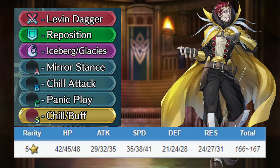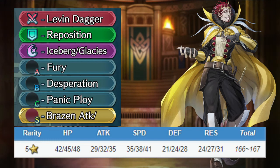Keep his weapon, give him Reposition for the assist, and keep his special or give him Night Sky. For a supportive build, give him Mirror Stance for the A slot, keep his B and C skills, and give him another Chill skill or a buff for the seal. For a more aggressive build, give him Fury for the A slot, swap his B skill for Desperation, keep his C skill, and for the seal give him an Attack Brazen skill for more damage. Gangrel's stats are great, but they are kind of wasted in a game mode where most magic enemies can bypass his resistance.